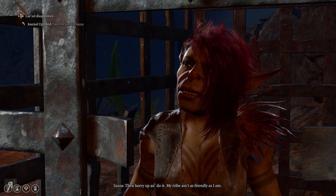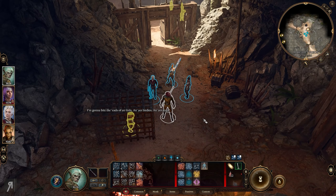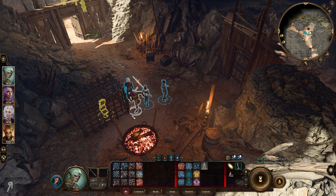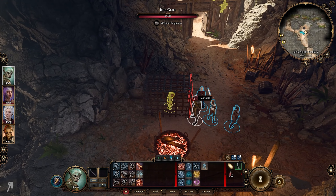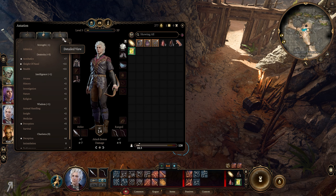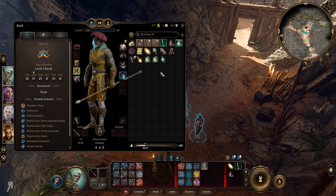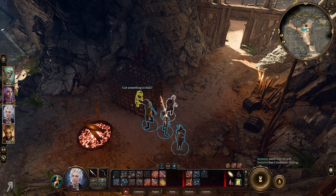I agree to the deal: 'I'll get you out of there.' Lazel did not appreciate that decision at all. There's a chest here but Sazza is watching, so I can't steal from it. I check Astarion's sleight of hand - he has plus 11 to sleight of hand versus my plus 4, so Astarion is going to be our lockpicking person. I send the thieves' tools to him. He has insane sleight of hand - it's basically an automatic unlock. Done.